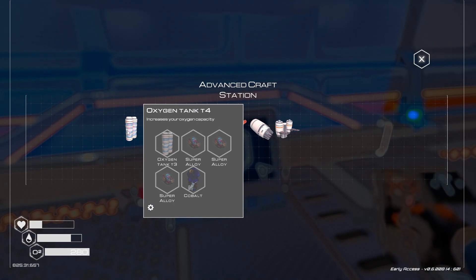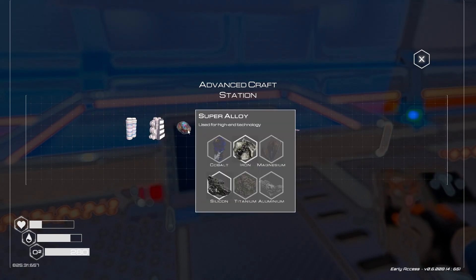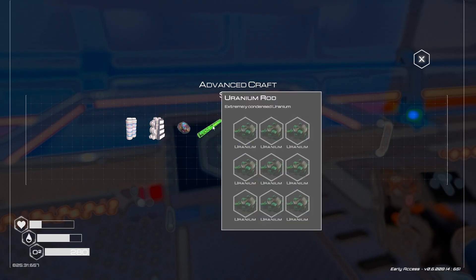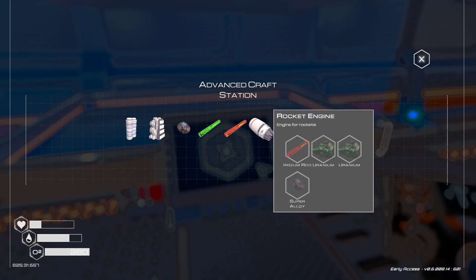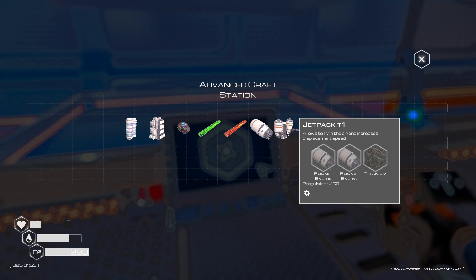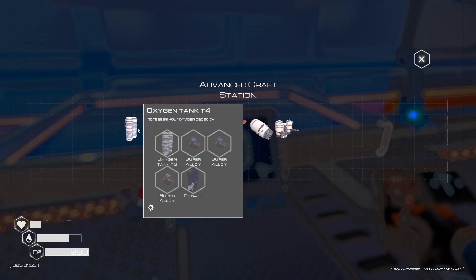Ooh, oxygen tank tier four - that would be good. Backpack tier four - also good. We need a lot of super alloy though, three each - that's six super alloy. Oh, we can make super alloy! And it's just common ingredients, minus the aluminum. It's like one of everything, pretty much - minus ice. And uranium rods, iridium rods. Rocket engine - not sure what that's used for. And a jetpack - oh, I can fly with a jetpack! That's what the rocket engine is used for. Obviously.